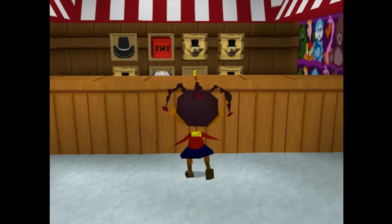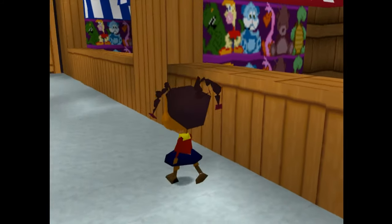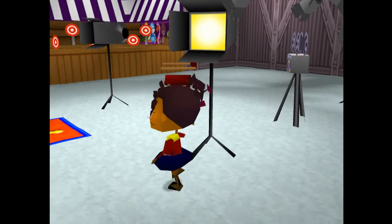I hear tell you got the quickest bottle in the West. Open the sheriff's door and show us what you got, kid. But if you ain't got nothing, you may want to head to the sheriff's star and practice first.